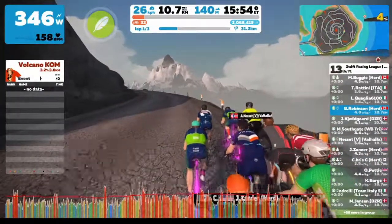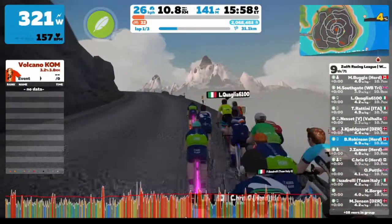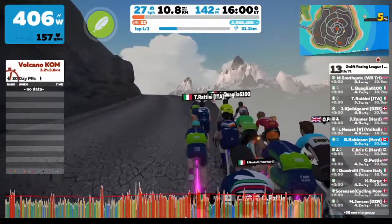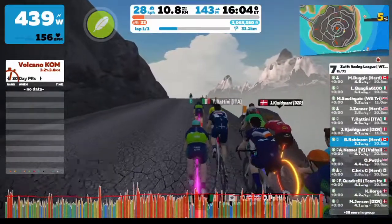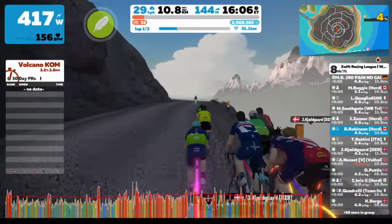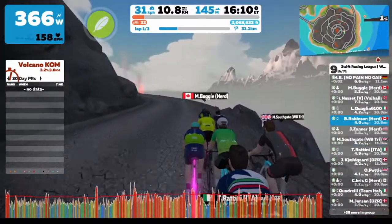Here we are now, 500 meters from the top of the KOM. The first thing you're going to see is just in front of us, someone has sent off a ghost power-up. There he is, he pops up. That was a pretty well-used ghost power-up — not sure which rider that was, but pretty well done.